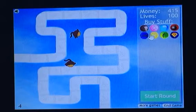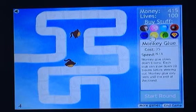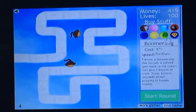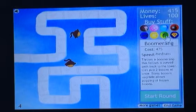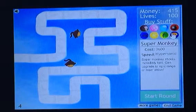Now this is a new thing added into 2. Road Spikes cost $25, no speed — place them on the track to pop bloons, can pop 10 bloons before wearing out, and only last until the end of the round. Another new thing is Monkey Glue, costs $35 — Monkey Glue slows down bloons. Each block can slow down 20 bloons before wearing out, and only lasts until the end of the round. Boomerang costs $475, speed medium. Throws a boomerang that follows a curved path back to the tower, can pop 2 bloons at once. Sonic Boom upgrade allows popping of Frozen Bloons. Super Monkey costs $3,600, speed hypersonic — shoots incredibly fast. Can upgrade to epic range or laser vision.